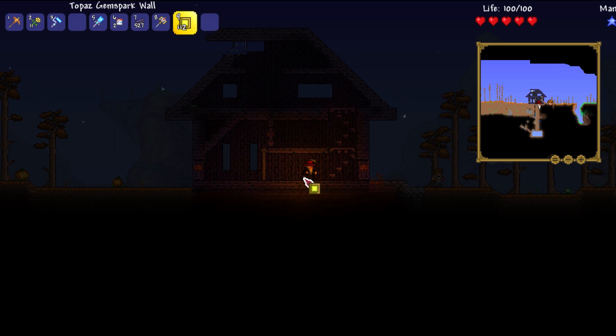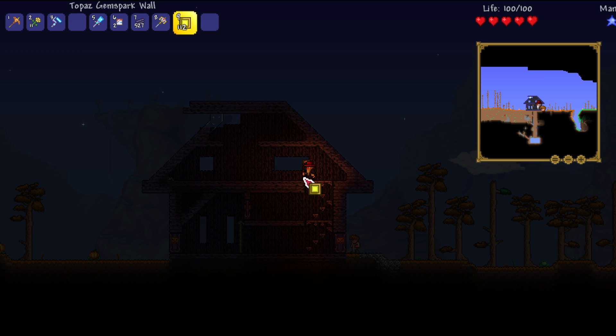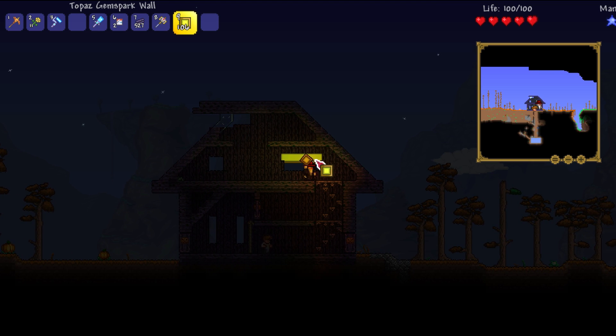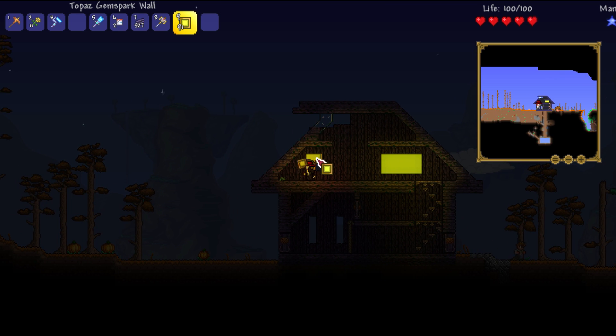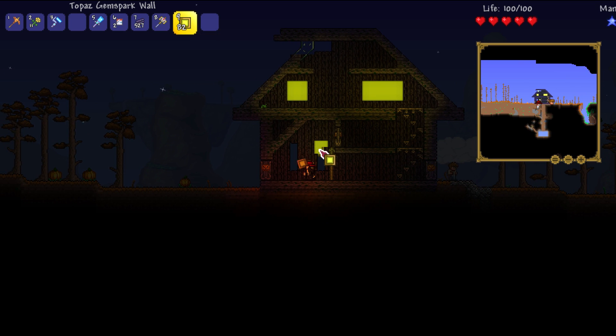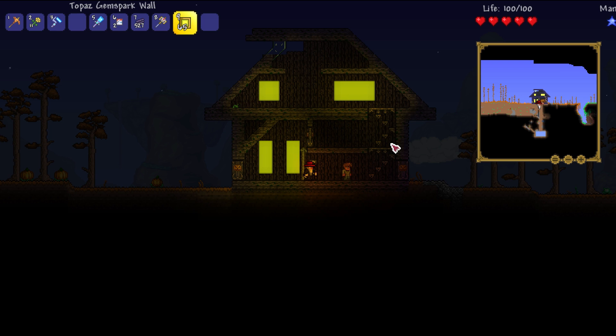For tip number two, this all comes down to windows. You can just build windows into your build like everybody else does, but to give it a Halloween-y vibe swap out glass for some topaz back wall, because when you look at it from afar it looks very Halloween-y. We've all seen those classic Halloween houses where everything is dark and the only thing that's bright is the cliché yellow windows — I think these look great. They're a little bit bright right now but I feel like that's a pretty good change.